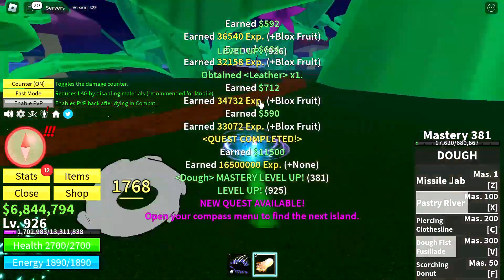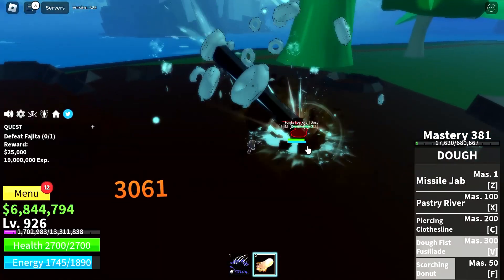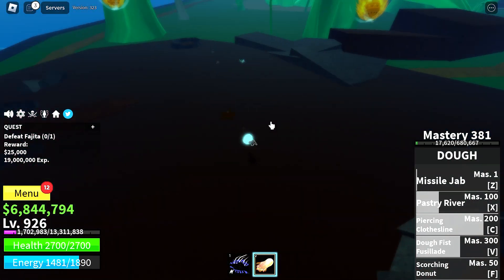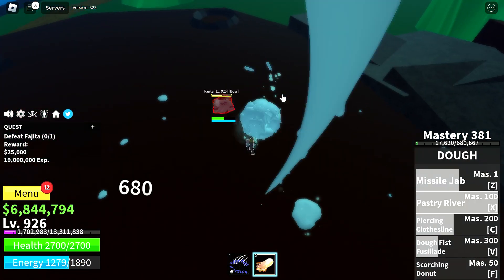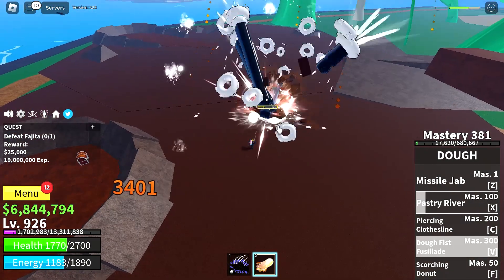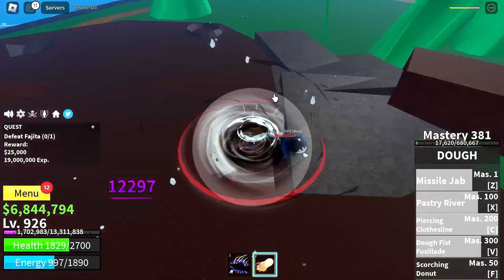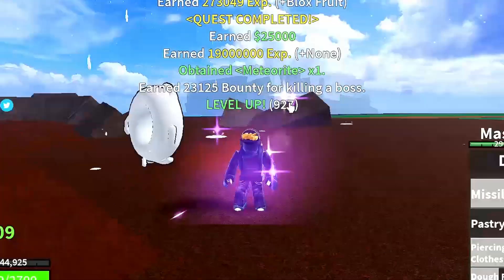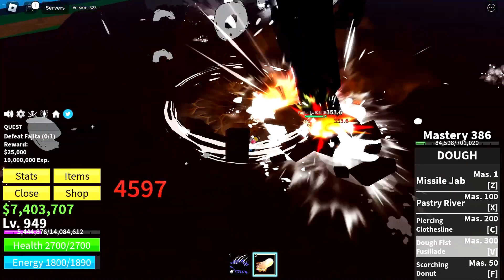Grind the NPCs at green zone until level 925, then move on to the boss of this island which is Fujito. Keep grinding him until level 950. With the dough fruit he's very easy — just keep your distance and spam your skills against him.